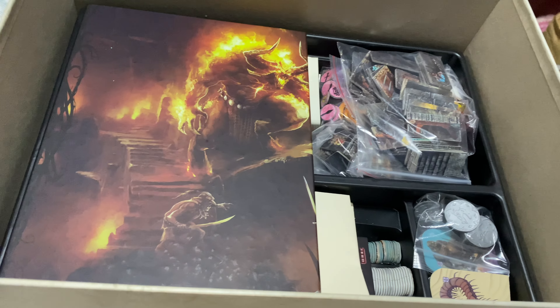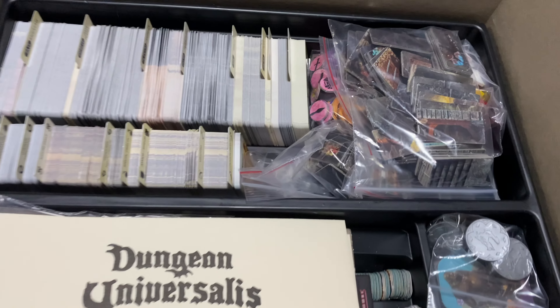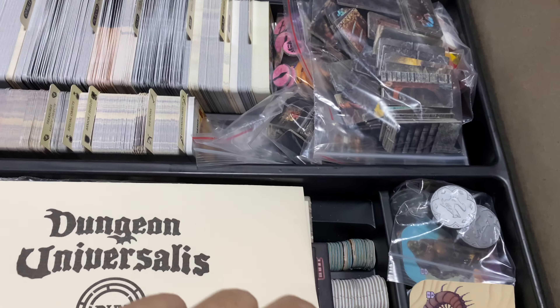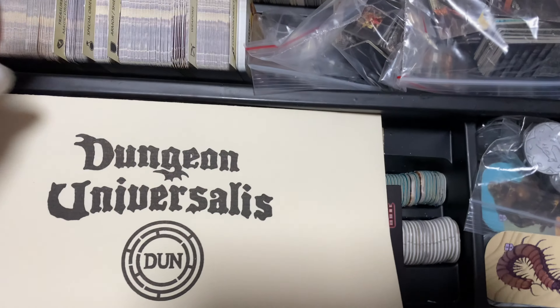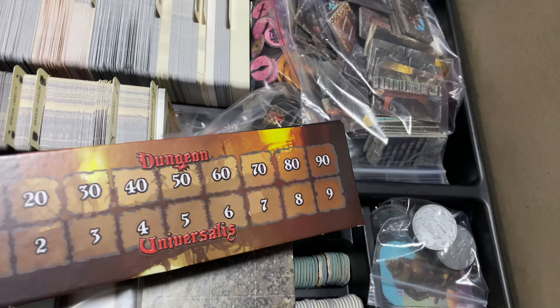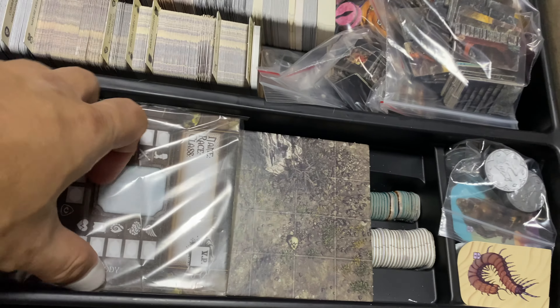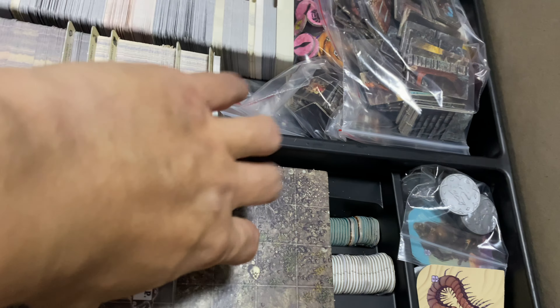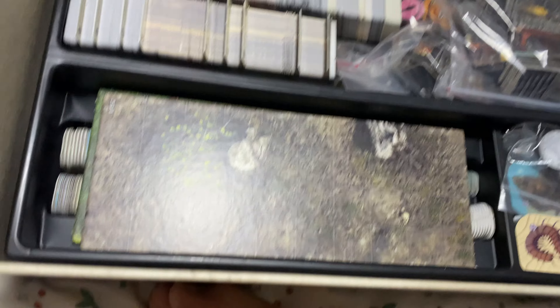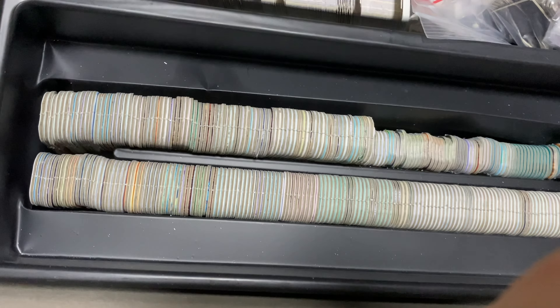The player screen is actually here because it's hard — I want to keep the player screen here so it can protect the cards below. As you can see, the cards are very organized with the dividers, which I'll go through shortly. This section is just right to keep all your save sheets. The score tracks I'll keep here. The checkbooks fit in here nicely.